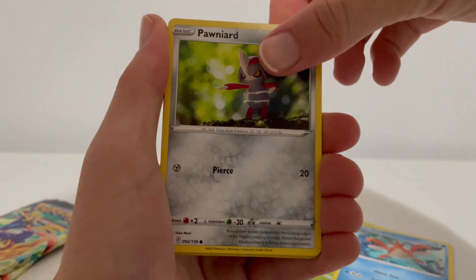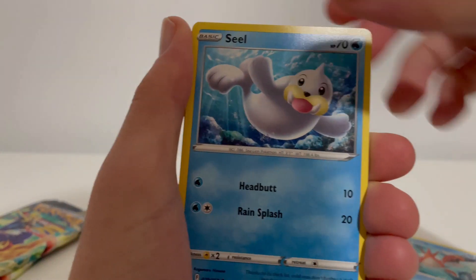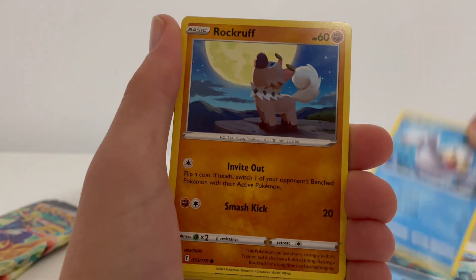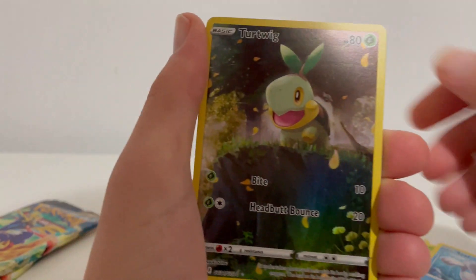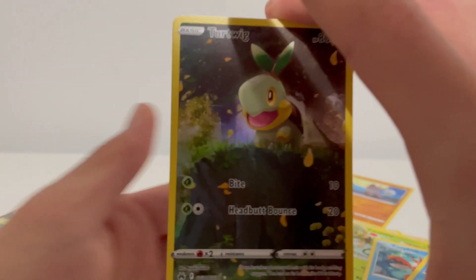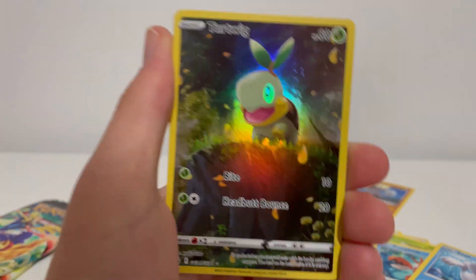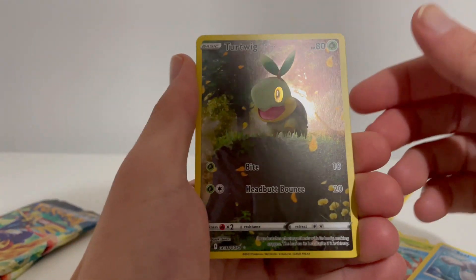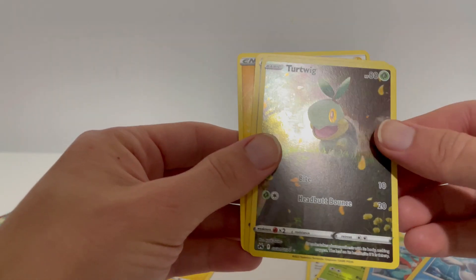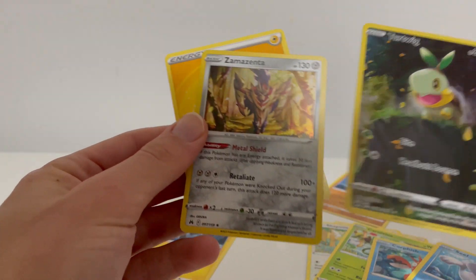Cawfish, Pawniard - that'll also be a good one to hunt. Rockruff - another good one. Turtwig - oh that's sick, that's so nice! I think we can get Turtwig but that is a good card, I like that, some nice art. And on the very end we get Zamazenta holographic - that is a good pack, good way to start off this video.